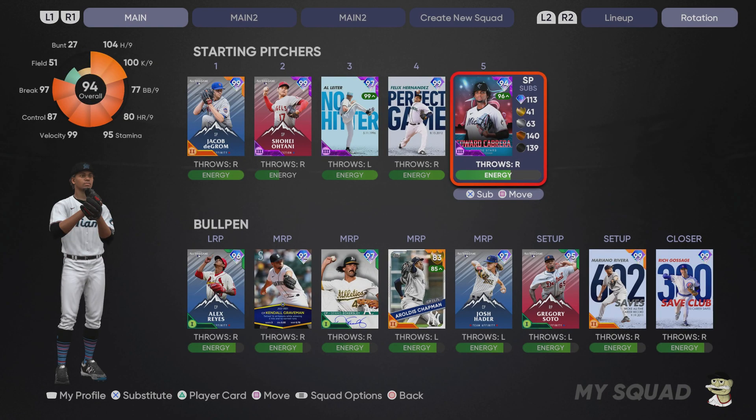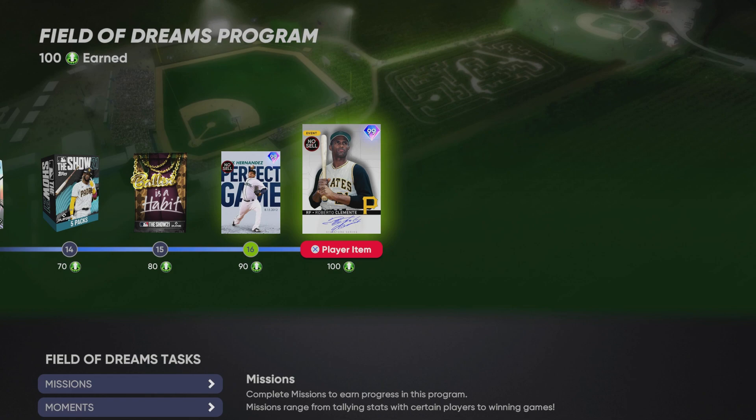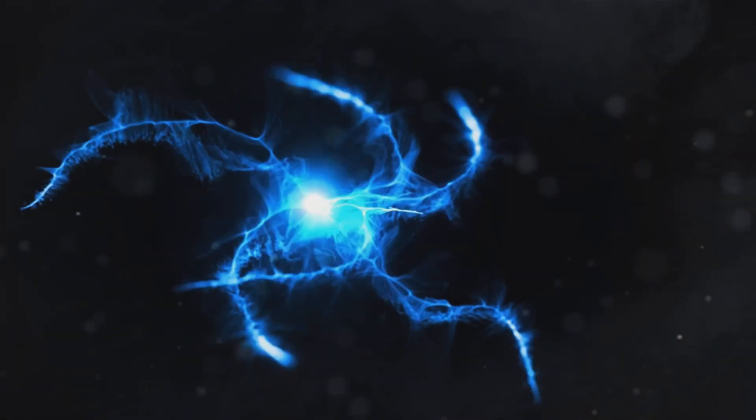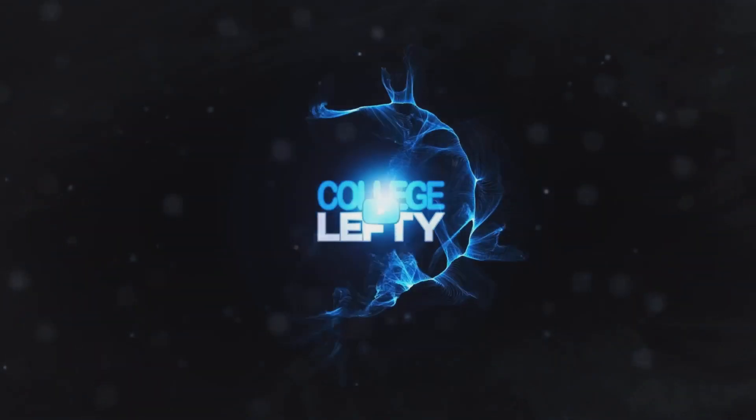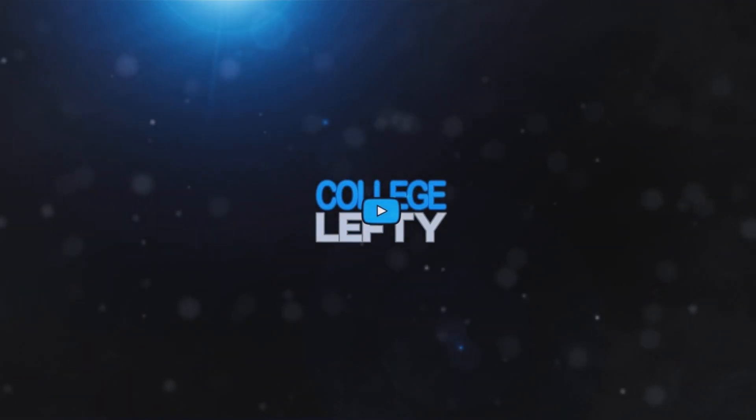This is the Diamond Dynasty squad — one of the better teams you can possibly create. We still have Aroldis Chapman in the bullpen and we add Felix Hernandez to the rotation. I still like using Ohtani, and I have the Lefty Grove card to try out. That is how I was able to unlock Roberto Clemente, skipping to the final boss and earning those last 20 program points. I also tallied the base hits with Brooks Robinson. That's it — I'm College Lefty, peace out.